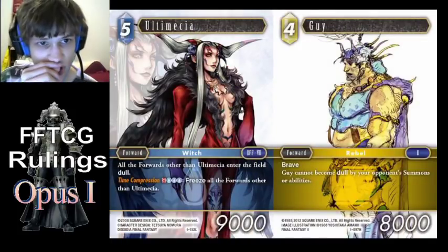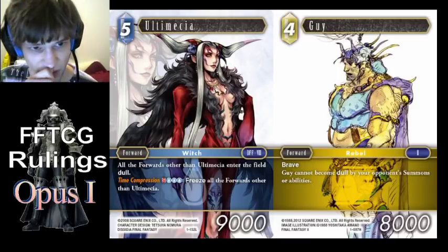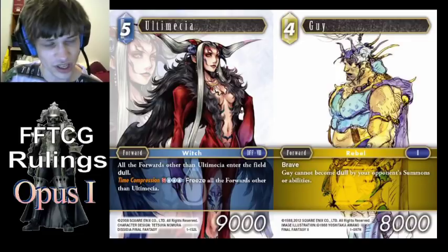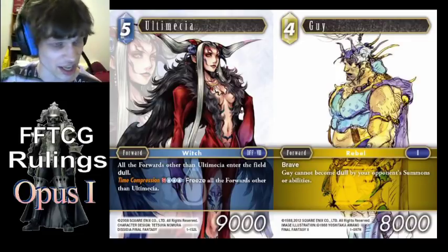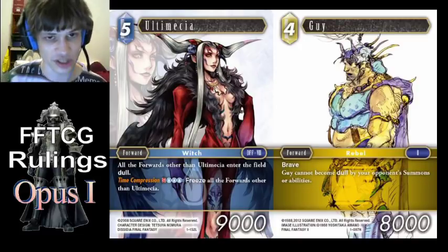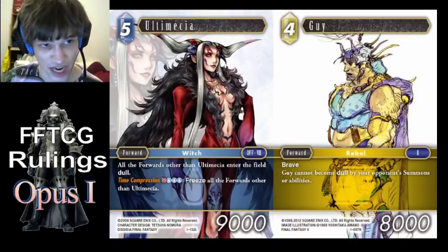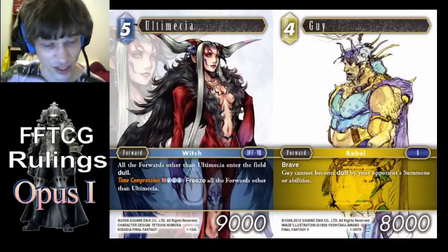Ultimecia and Guy — this interaction is interesting. Guy does actually enter Dull if Ultimecia is active. That's because Ultimecia is a field ability that changes the rules — it actually means forwards just enter Dull instead of active, they don't actually get Dulled by Ultimecia. So that's why Guy says it cannot become Dull by your opponent's summon abilities. In this case it's not becoming Dull, it just enters already Dull.